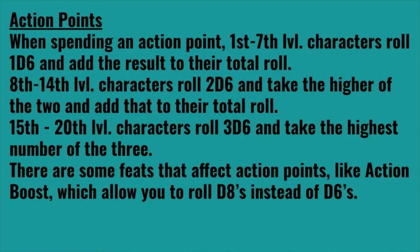When spending an action point, 1st through 7th level characters roll 1d6 and add the result to their total roll. 8th through 14th level characters roll 2d6 and take the higher of the two and add that to their total roll — so if you roll a 3 and a 5, you take the 5, add it in, and discard the 3. That's for using one action point.